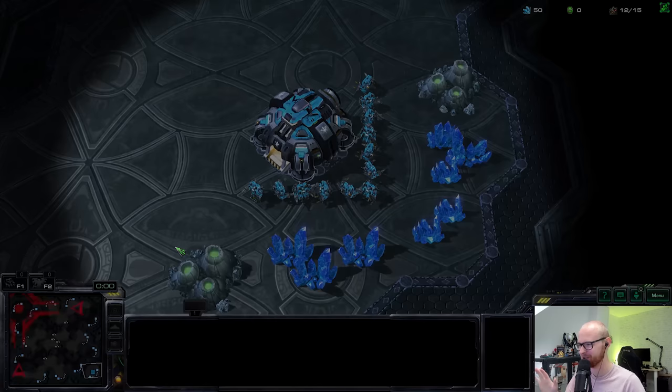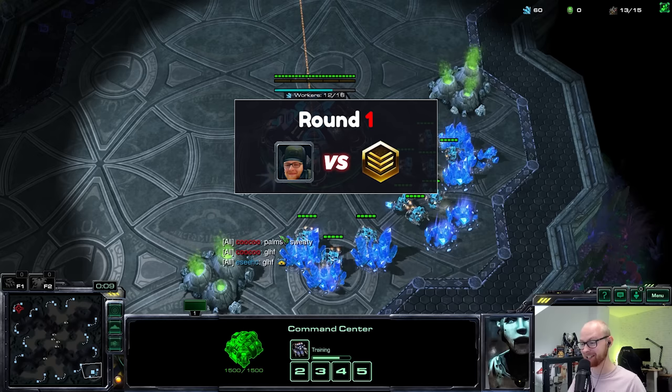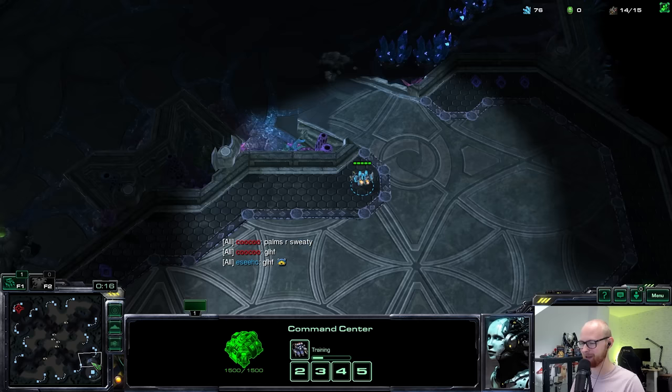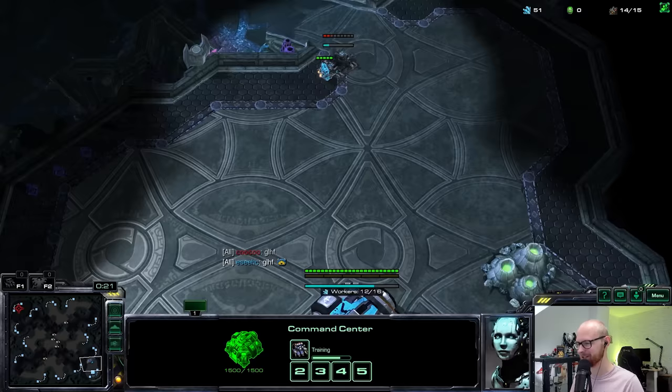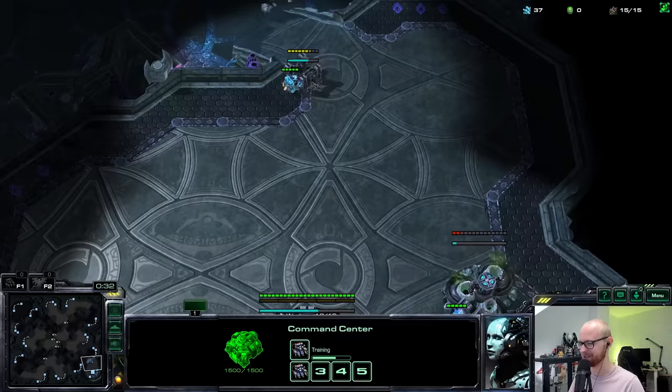Here we go — the map is Oceanborn and I'm a little nervous. I've seen my girlfriend play before; she's Silver/Gold, so I know roughly what to expect from the macro. My teammate here is Silver League and from Australia, which means there's ping involved, making the macro even harder. I'm not going to hotkey my buildings because I know myself — I will automatically make units. I'm going to be the one doing the micro here.